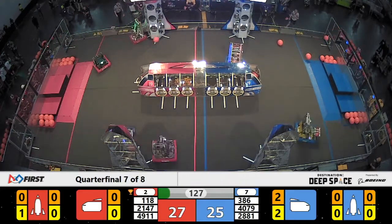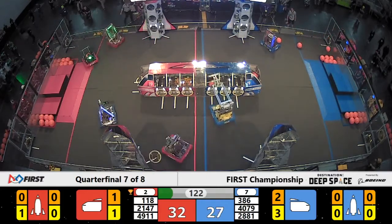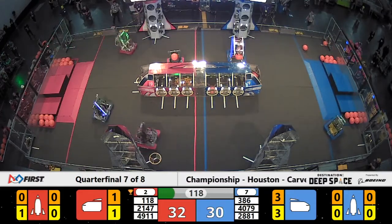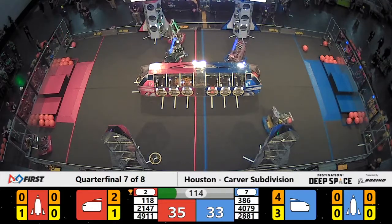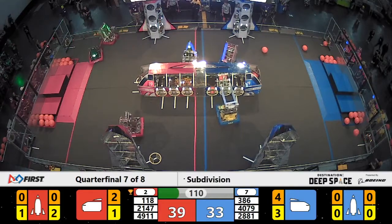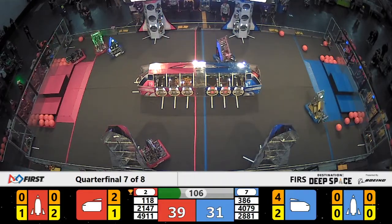4079, Quantum Leak from Cypress, California, quickly going back to play defense against the Red Alliance. 2881 Lady Cans grab some cargo and head over to the cargo ship. 386, our Alliance captain, team Voltage, grabs some cargo and heads over to their side of the cargo ship. 39 to 33 right now — Red Alliance has a slight lead.